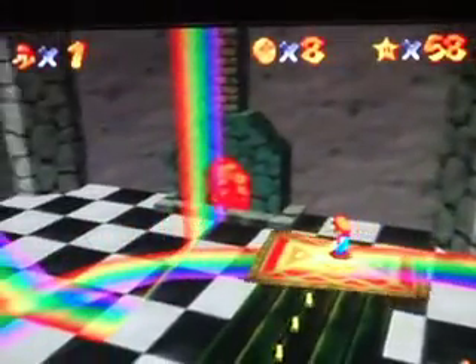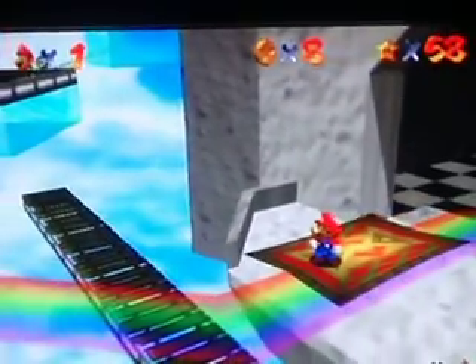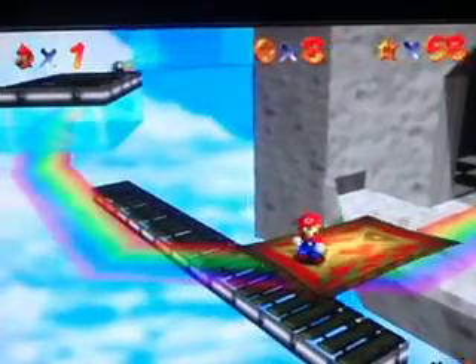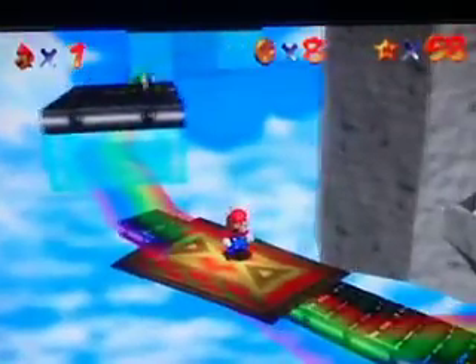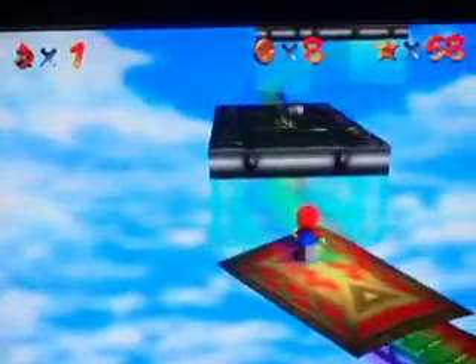So right there where those coins would be, or something — like, the red block — I've been doing this on the DS version: be Mario, jump in there, and get him to the top, because you can do that. And this star is taking a moment because I took that shortcut — it's going to be like another minute, or a minute and a half into the level.